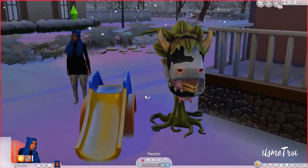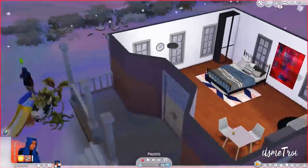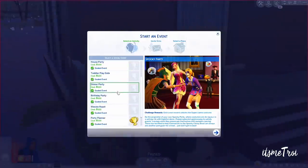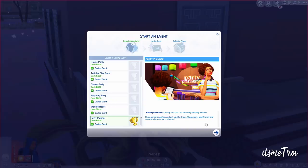We're gonna check out the Party Planner mod by Kawaii Stacey, which comes out on the 12th. However, if you have her Patreon, you got early access. I'll leave both links in the description box below. Unlock the interactions by doing a social event. You get a cake — y'all let me know, where the fuck did this cow get a whole ass cake from?